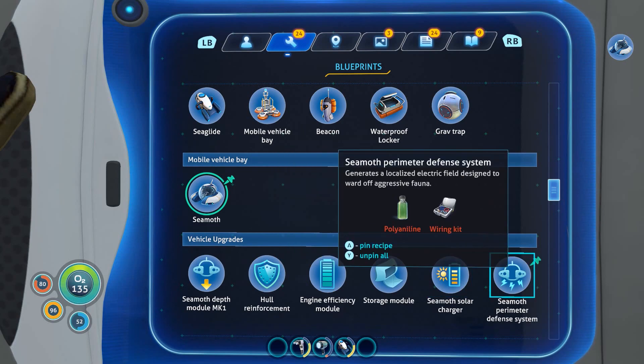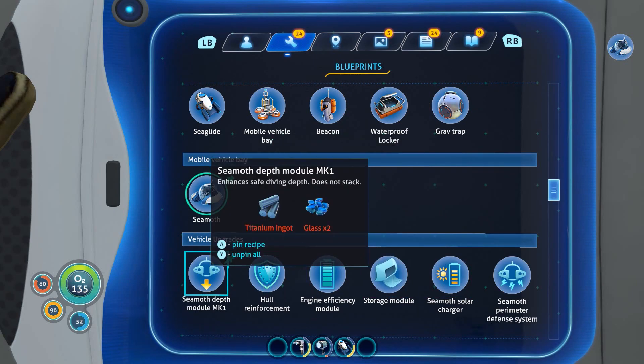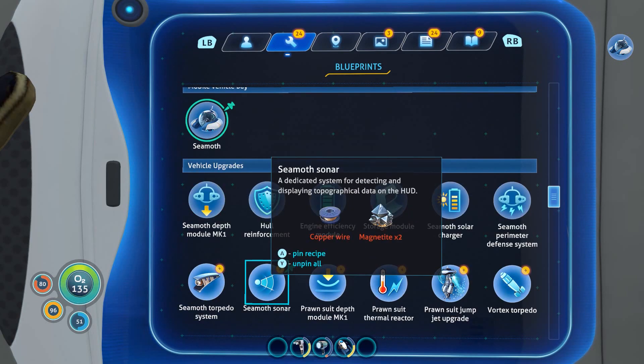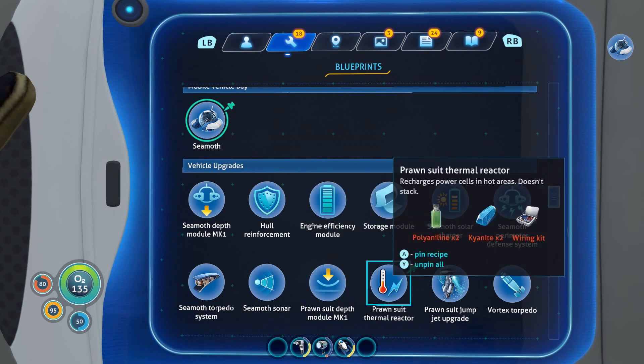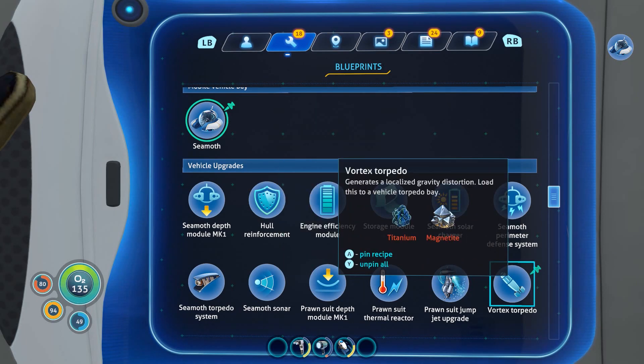All of it - wow, I'm going to have to get crafting up. Well, I think that's going to be in the next episode folks. Torpedo! Sonar! Oh my god - prawn suit! Ruby, kyanite, crystalline sulfur, nickel - I haven't even found any of these things yet. Vortex torpedo - wow! Oh christ it's massive.